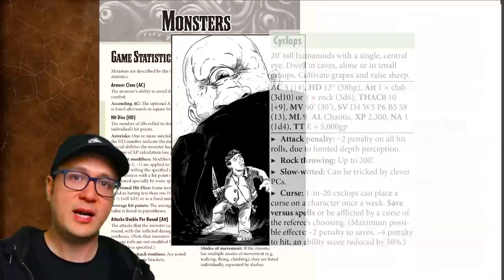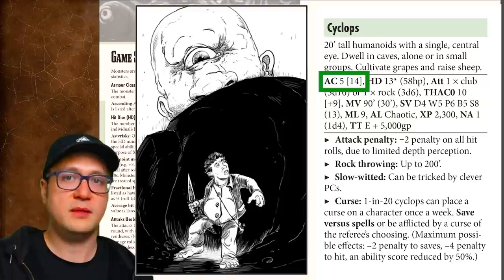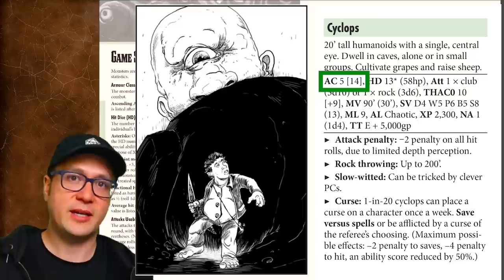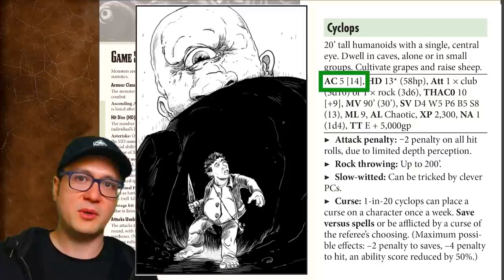The anatomy of a stat block is largely what makes any new supplement compatible with BX or OSE. First you have a description — most descriptions of monsters are mercifully short. After that, the first value is AC, or armor class, representing the monster's ability to avoid damage in combat. The first number is its AC using descending armor class rules, while the AC in brackets uses ascending armor class rules, a more straightforward application of your THAC0.